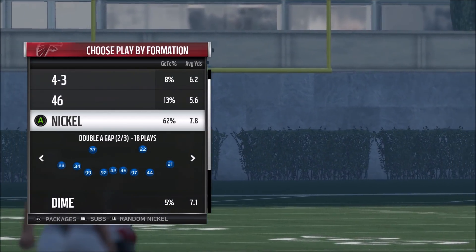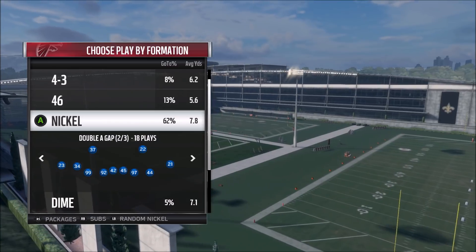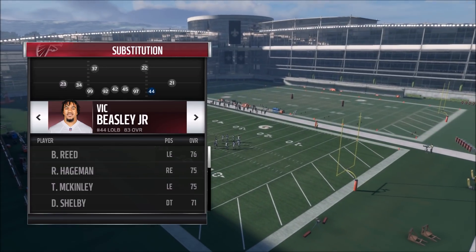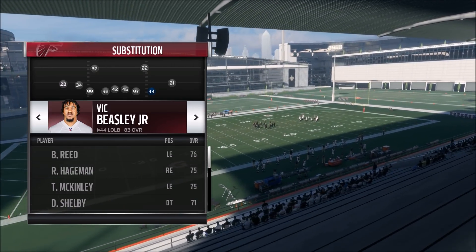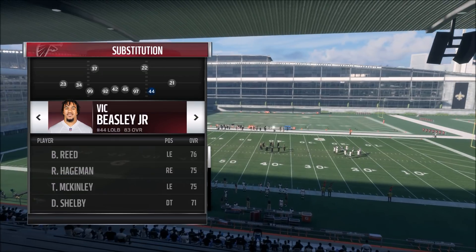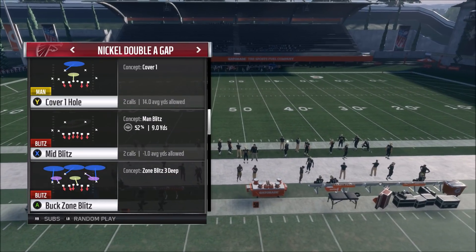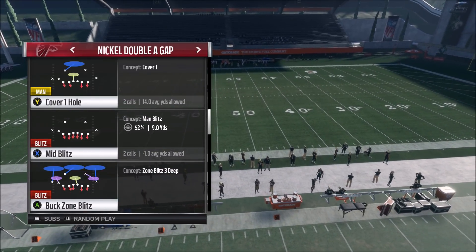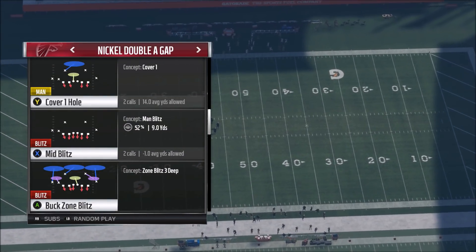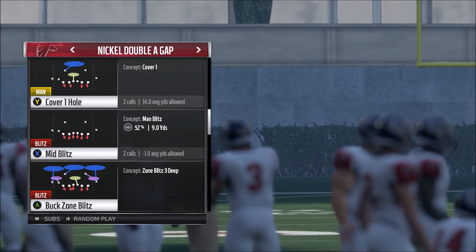You can use the Nickel Double A Gap or the Nickel 245 Double A Gap — they both work the same way. You want your fastest pass rusher at the right outside spot. In this formation it would be the defensive end on the right side of the field; that's where I have Vic Beasley. If you're in the Nickel 245, he's going to be an outside linebacker, so you want your fastest pass rusher at the right outside linebacker spot. There are two plays we can do this with: Mid Blitz and Buck Zone Blitz. I like Buck Zone Blitz a little better because I prefer the zone coverage behind it.